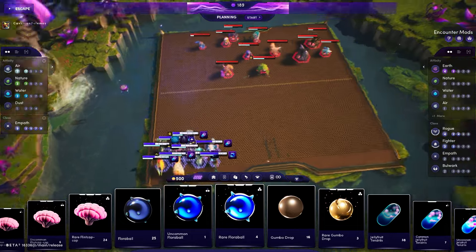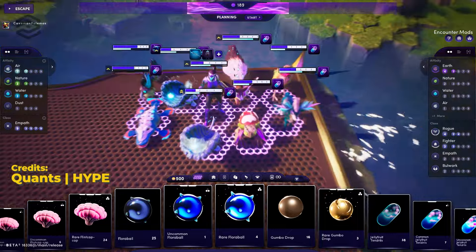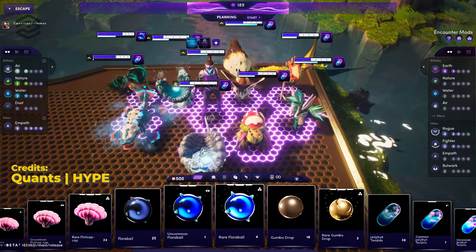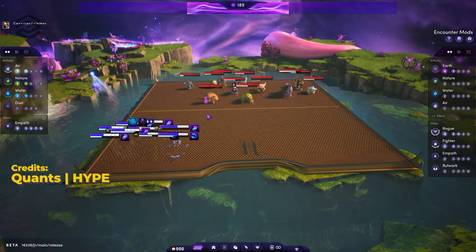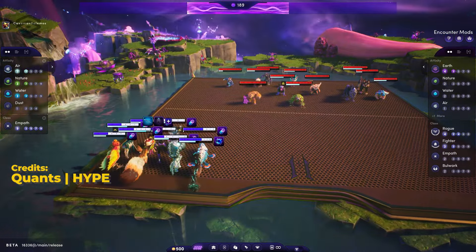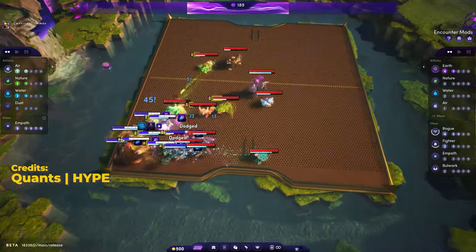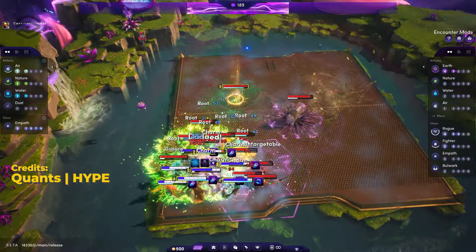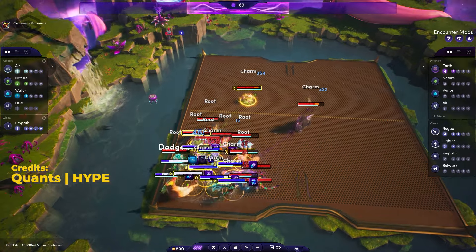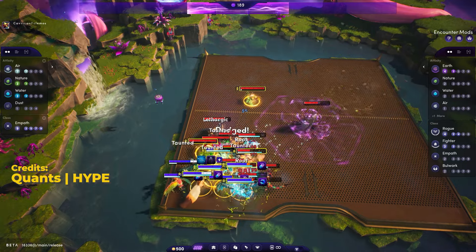Now let's jump into the 5 teams, starting with the Empath Box. This was actually one I got from a Hyperion community member Quants, and honestly this is the cheapest and most effective team I've seen — it really surprised me when I tested it. It's very simple: get 6 Empaths and then 3 Bulwarks and pick a corner, just tuck them in. Even with pure 0 alluvials this can win against some crazy fights. Place all your units in a corner, really tuck them in, and then place your Bulwark tanks on the outer ring where you're expecting the enemies to come. If there are rogues, make sure they're picking them up.